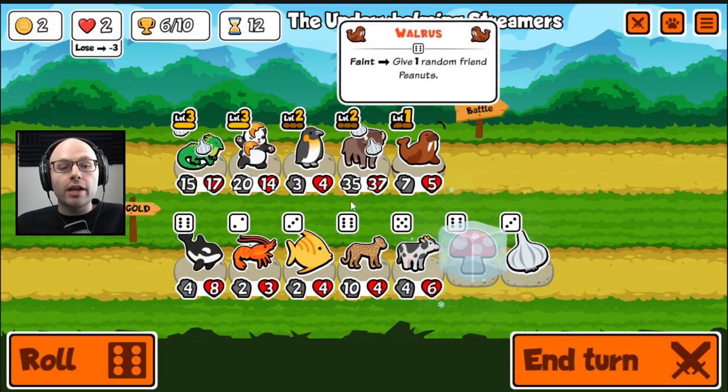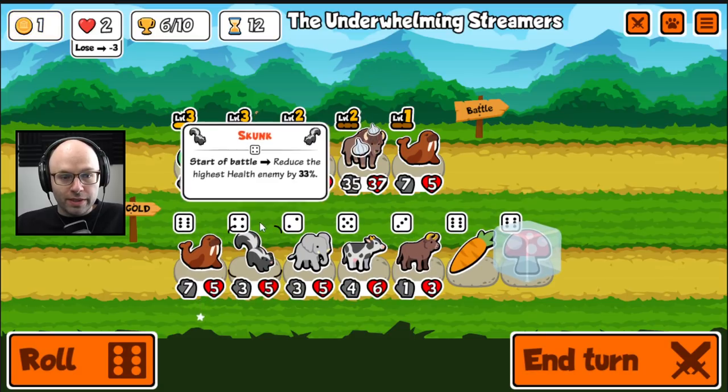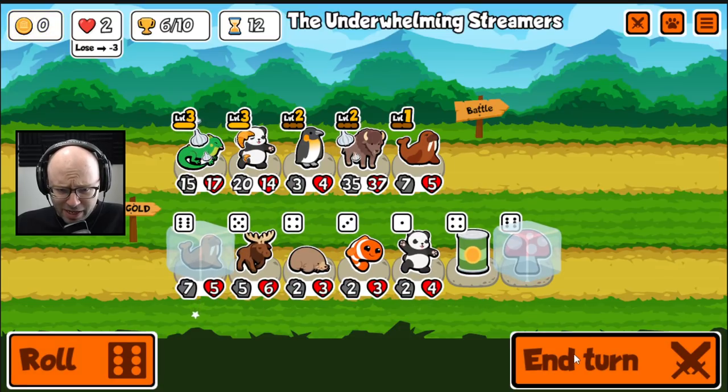Wait a minute — and then give them a 1-up. Maybe you could get 2 units with death touch. Maybe you could get 3 units with death touch.